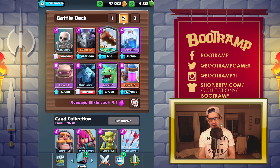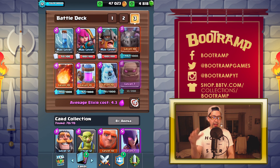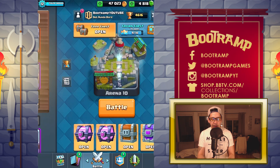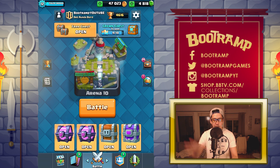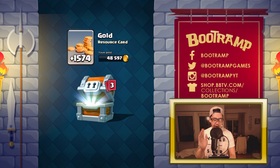I'll actually go ahead and use my Elite Barbarians because they are just so awesome to use. So we're gonna be opening up the giant chest — are you guys ready? One and two and boom! Okay, what are we getting right now? There are three cards — common cards, a rare card or rare cards, and either epic or legendary.